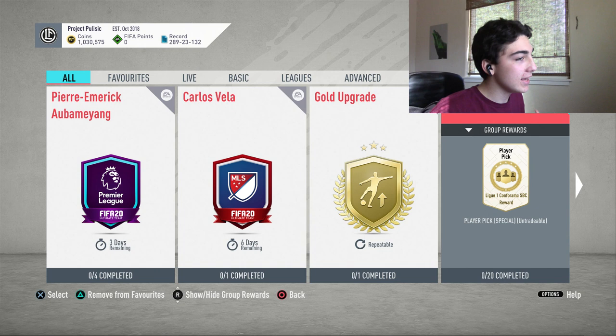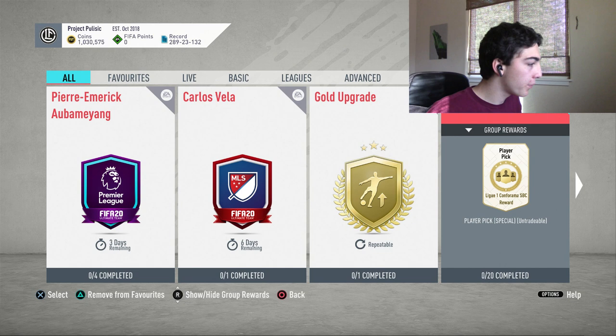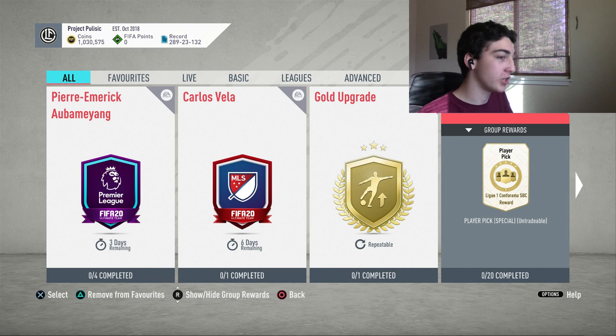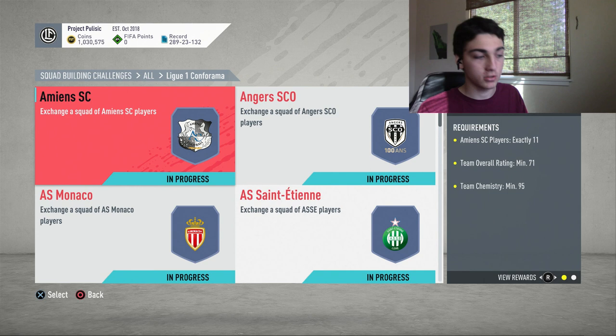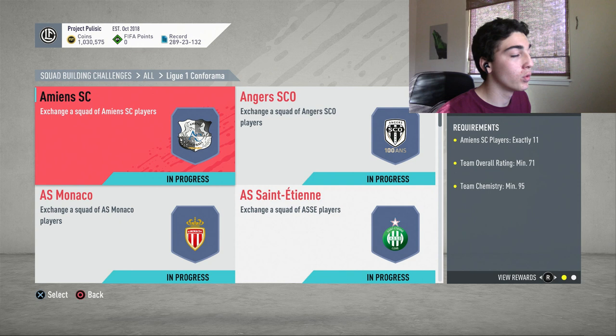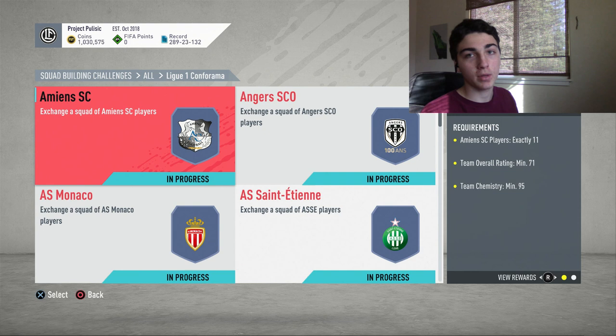Yo guys, what is up and welcome back to another video here on the channel. Today, EA have released a League One Conforma Player Pick SBC. It is another League SBC. Hopefully we will be getting an objective form or a storyline card as well from League One. This is really convenient because just days before today when it came out, I've been stocking my club with League One players because that is pretty much the main league in my team — it has my best players in it. So I've been really hoping they will give us a nice card for the SBC.